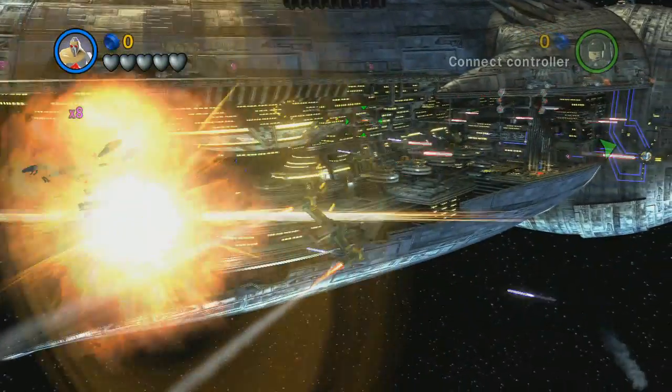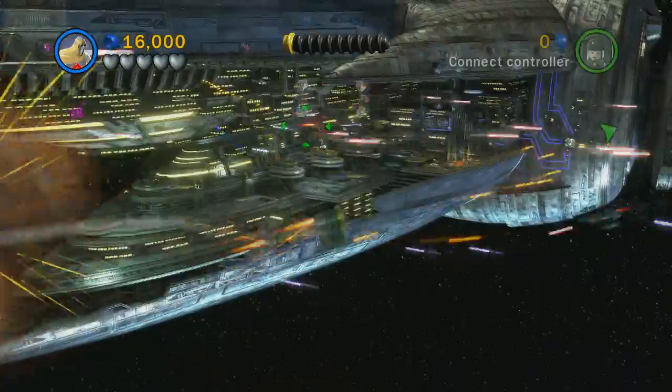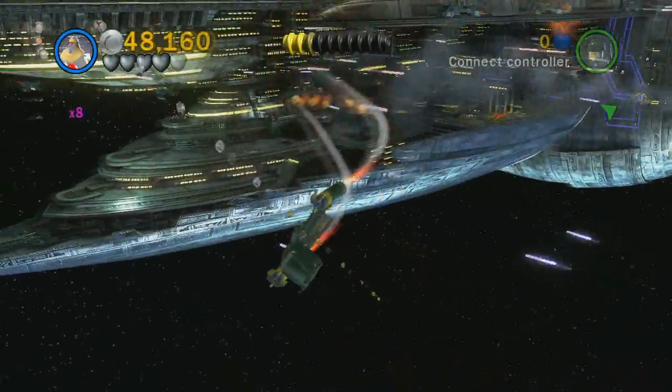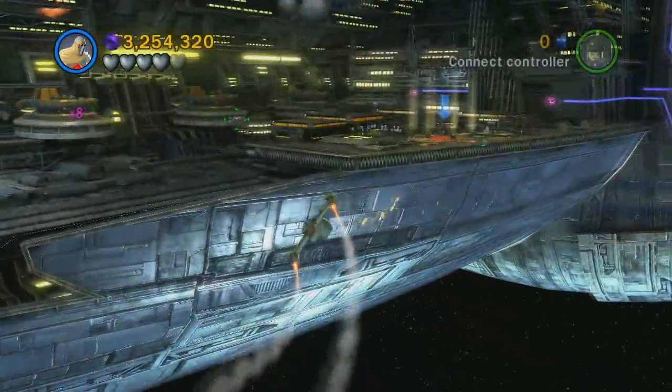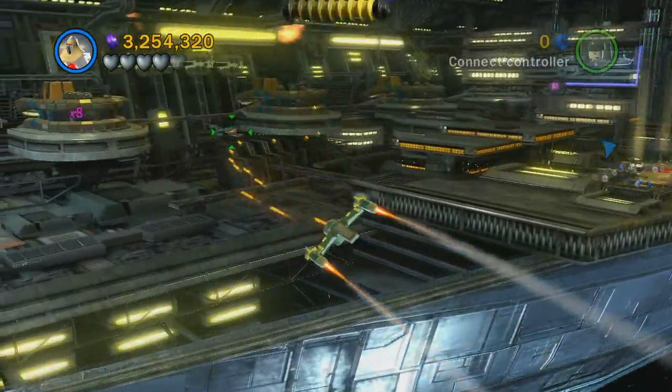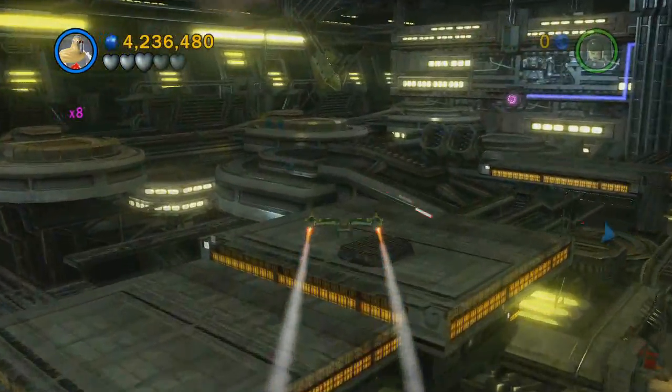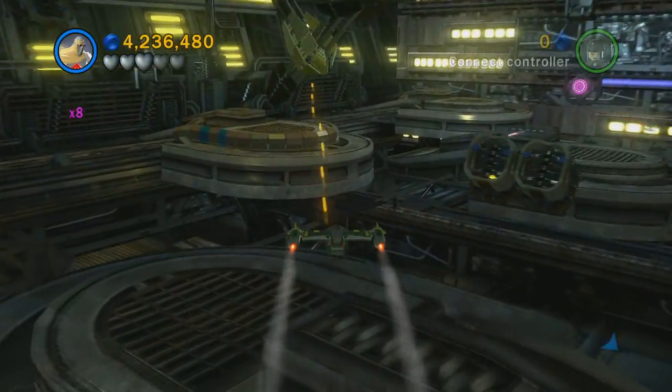Hey guys, this is part 9 of my Lego Star Wars 3 mini kit guide. This is the level Shadow of Malevolence. For this first one, you just need to destroy these five ships — they're marked with green. There's gonna be three on the upper level and two down on the lower level.